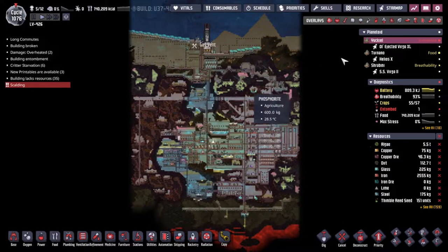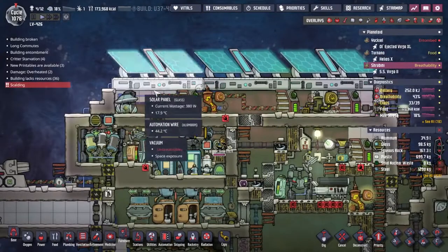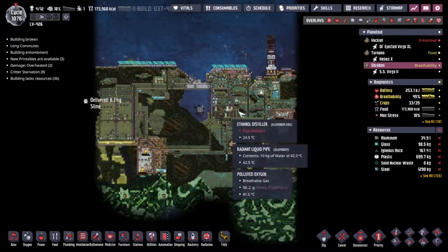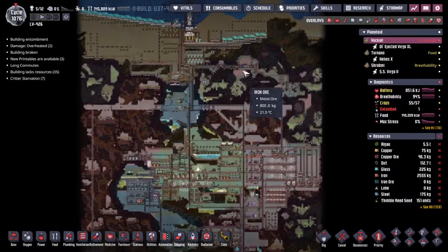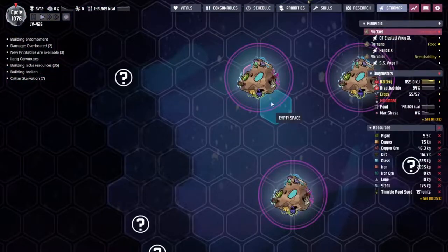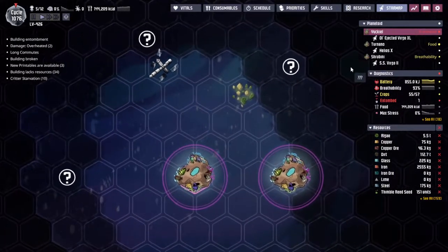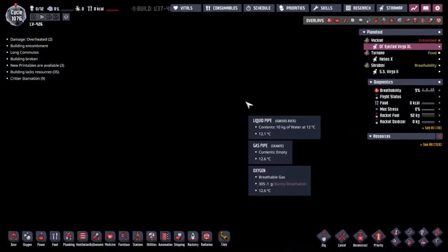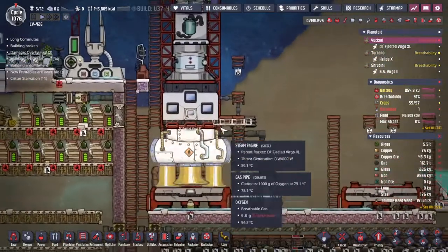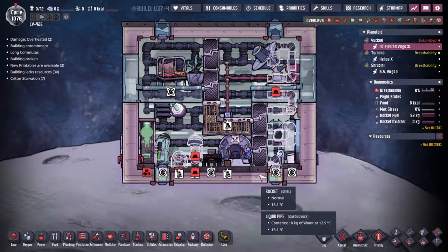Hey guys, welcome back to Oxygen Not Included, Clay's amazing space colony simulator extraordinaire. My name is Twitchy and we have got 12 duplicates making their way into the future as comfortably as possible, but of course with me in charge sometimes that gets not very comfortable indeed. Last time we explored the star map but only managed to uncover one destroyed satellite before the lack of oxygen forced us back inside. We're going to try and set this guy up so we can send him for further exploration and for much longer.